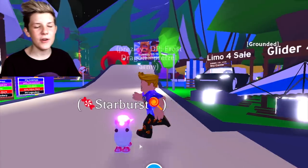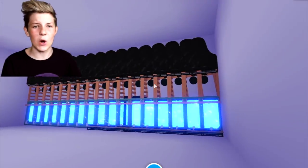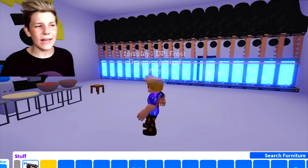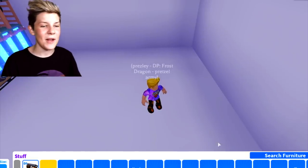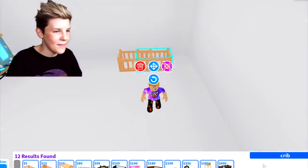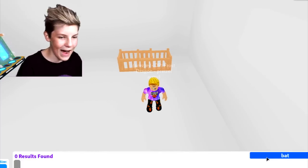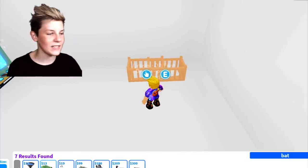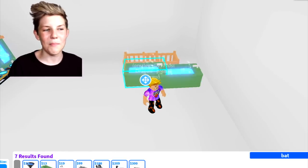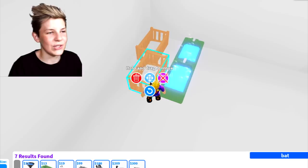The next tip is to go over to your house and make a grinding room. Mine is on a very massive scale because I grind with all my family accounts. But pretty much all you need is a crib for you and your pets. You want to grab two cribs, two baths, and two booths. Just get the cheapest ones because it really doesn't matter - it's not like Bloxburg where better furniture gives you more money. In Adopt Me it's really just about looks.